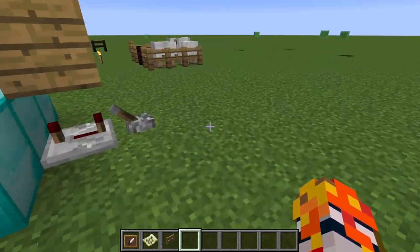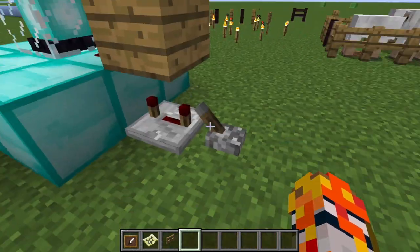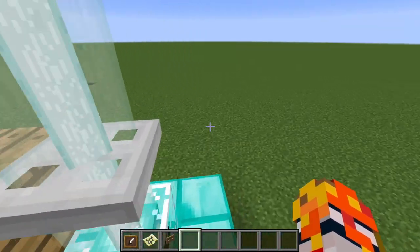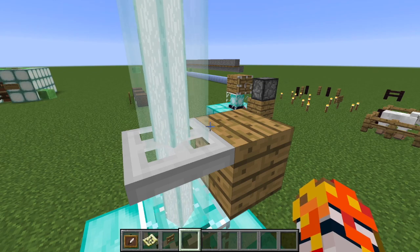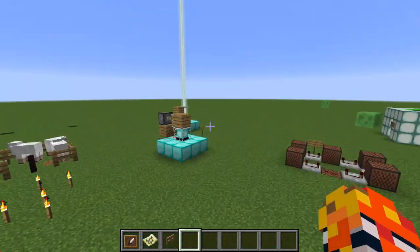On to the next one: the Block Stopper. If you put any old block in front of the beacon, it stops. But if you put an iron trapdoor, it actually keeps going. That's what you call a block stopper. Okay, let's move on.